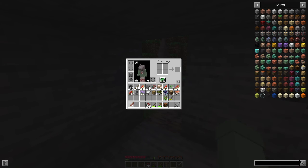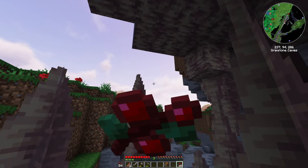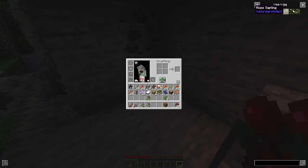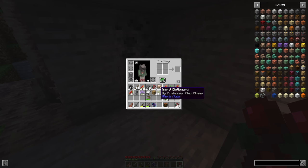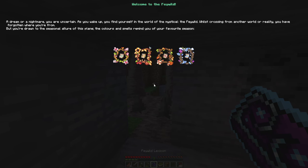We're gonna go back into the magical forest. As far as I'm aware there's no quest book, but - oh, an animal dictionary! One notebook. 'A dream or a nightmare? You are uncertain as you wake up. You find yourself in the world of the mystical - the Feywild. Whilst crossing from another world, you have forgotten where you're from, but you're drawn to the seasonal allure of this plane.' Do I pick up my favorite season? Autumn Pixie, Winter Pixie...